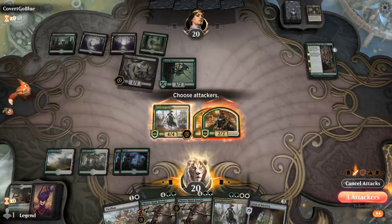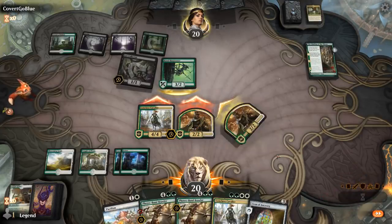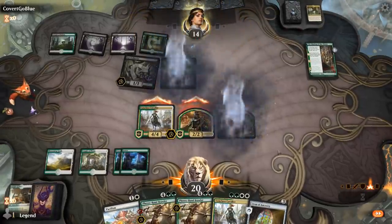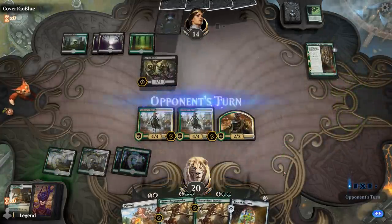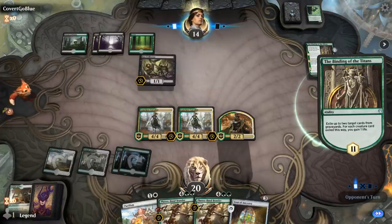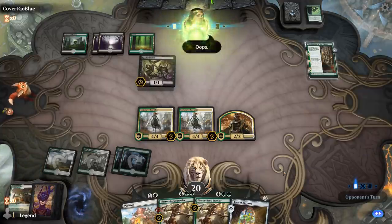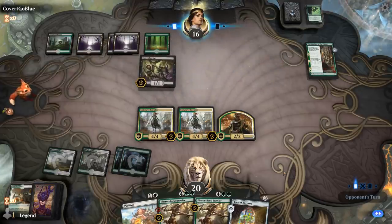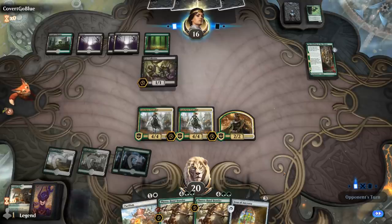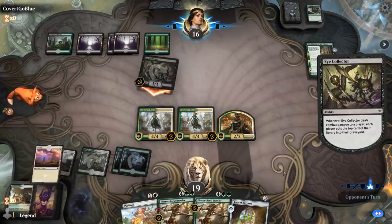I know that's supposed to be flavor, but I thought a centaur actually was a centaur. Maybe the Simic were involved. I'll exile that Conclave Cavalier, but unfortunately it's the one in the graveyard. My deck is looking more like Conclave Cavalier tribal instead of Centaur tribal. I'm just gonna keep collecting eyes.